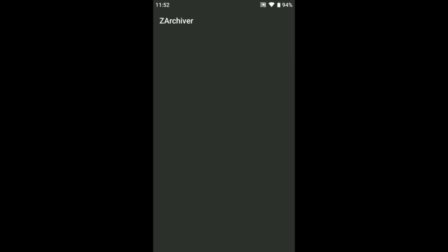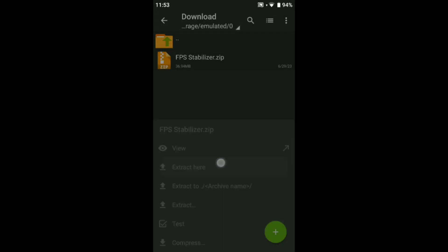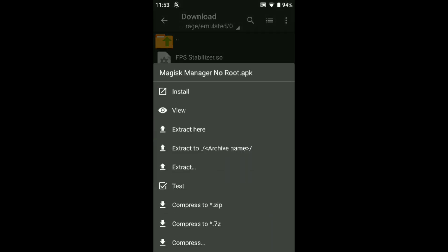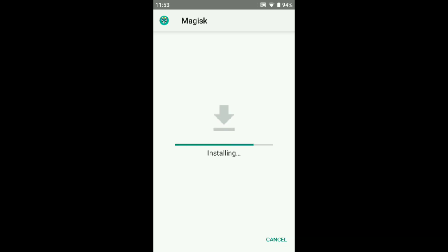Don't forget to hit like and subscribe guys. The download link is in the comment box — just download it. This is the tweak; just extract it after you download it, okay. This is a Magics Manager, no root, working on all devices.